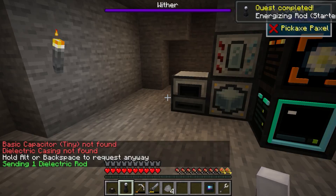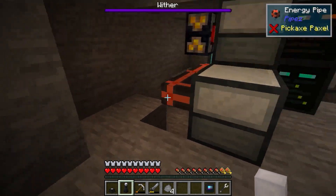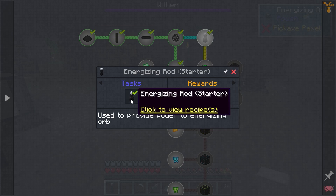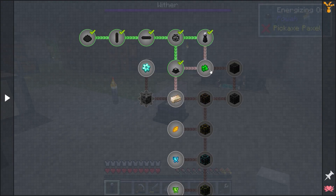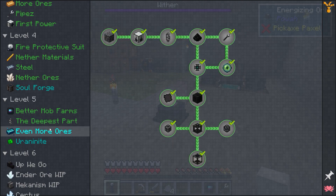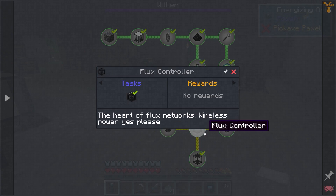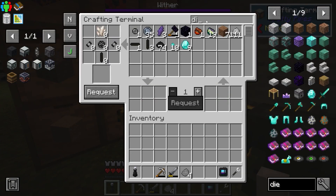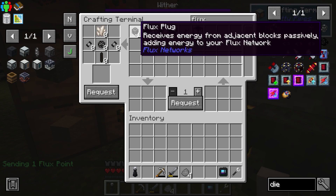Now if we look at this — just provide power to the energizing orb. If I'd seen that it would have saved me a lot of hassle. I thought we'd just be able to pipe it on in, but apparently we need something else to plug this thing. That's very frustrating. So we're going to back it up a little bit. Maybe we might be able to use the flux networks. So if we can get ourselves a flux point, flux plug, flux controller and a flux storage.